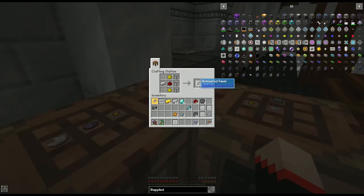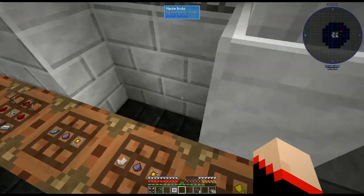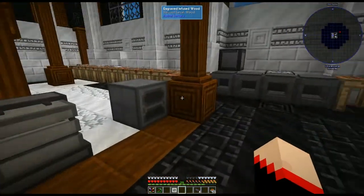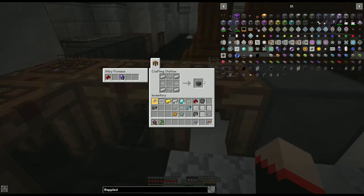Next we need an illumination panel — three quartz glass, two glowstone dust, one redstone, and an iron ingot. It gives you three, although we only need one, but save them because you could put different crafting terminals in different areas with just one system. For the last part we are going to make an ME terminal — you take one of those panels and put in the formation core, the annihilation core, and the logic processor. We also need the ME interface: another formation core and annihilation core, four iron ingots and two glass, and that will make our ME interface.